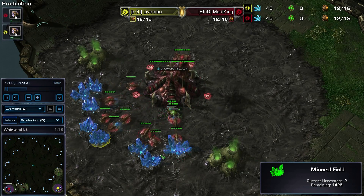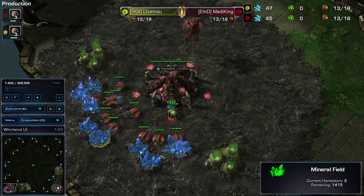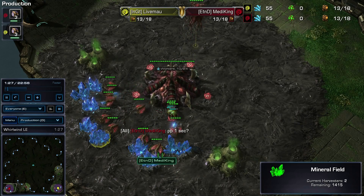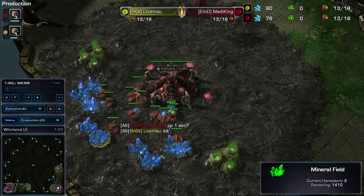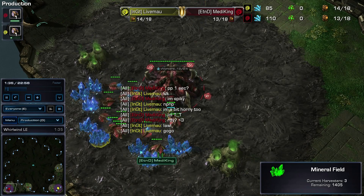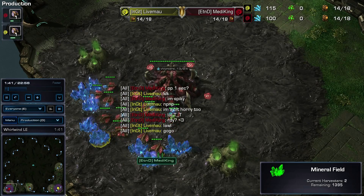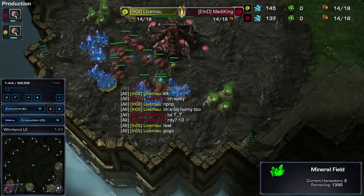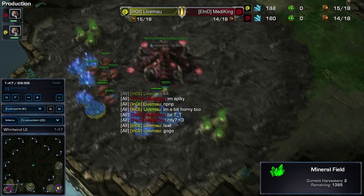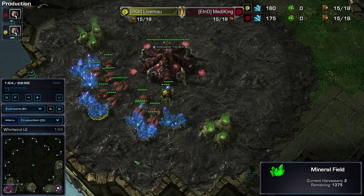Whether you send out a drone scout, things like that. So, on a 4-player map such as this, it's actually safe to go either for a 15 pool or a 15 hatch. Just because most of the time you won't scout your opponent on the first try. And in the case of a cross-spawn position, it's going to take way too long for Zerglings to get to your base, and your pool should be complete by then.